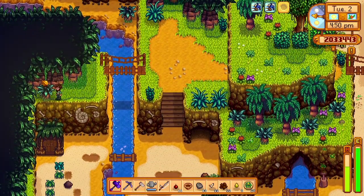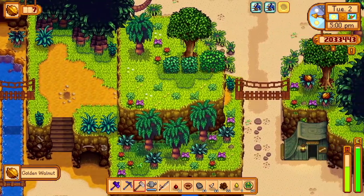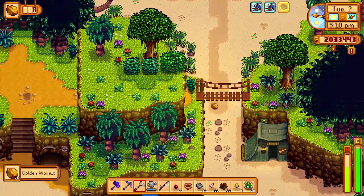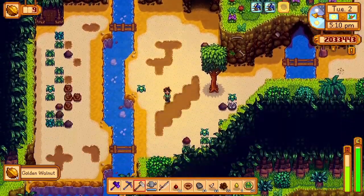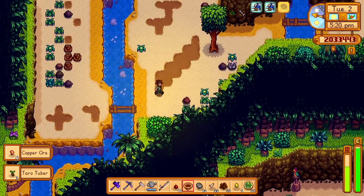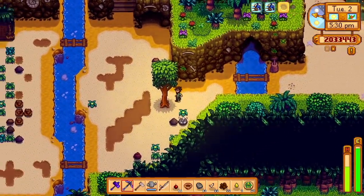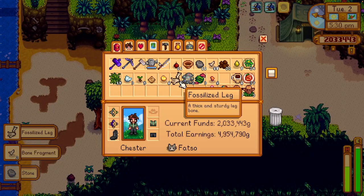We got Professor Snail out — I skipped the cutscene somehow. His part of the island might be my second least favorite thing behind the Simon Says puzzle, just because some of the fossil stuff is really frustrating to get — it's mostly luck-based. You can technically manipulate it a little bit, which I can explain later, but otherwise some of the fossils you need are super luck-based.